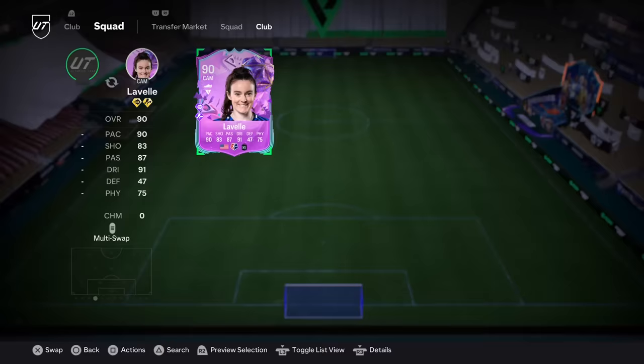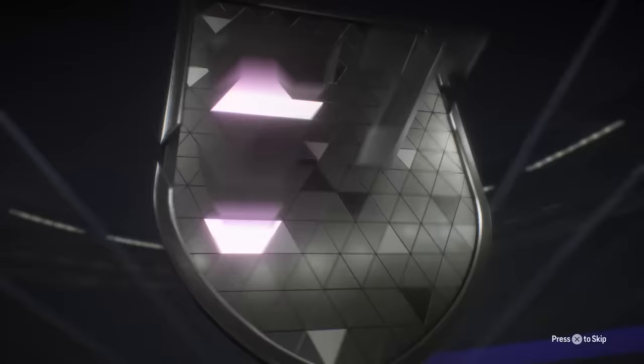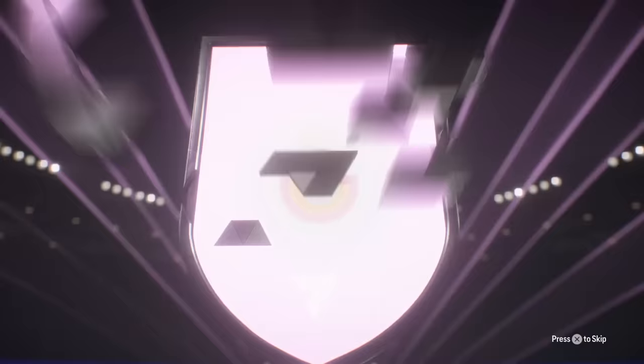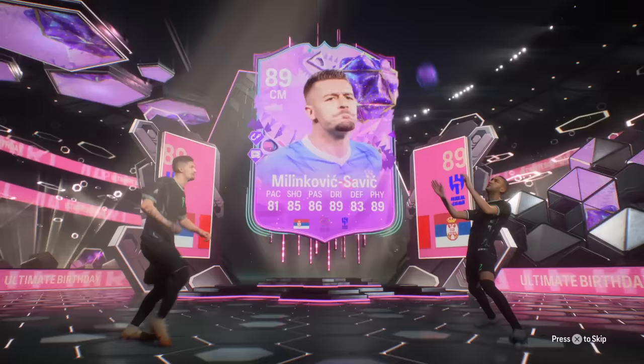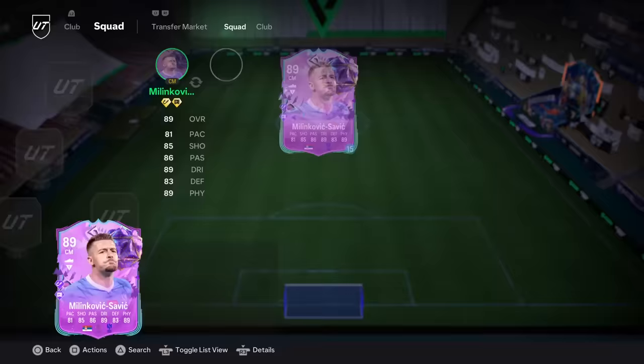You know the rules, we're adding every FUT Birthday to the bench. Back to back? Nope — that's Ziyech. Is that a double walkout? Yes. Literally the two guys I already have. Another one? It's Ziyech again. We got Milinkovic-Savic — welcome to the bench, my friend.